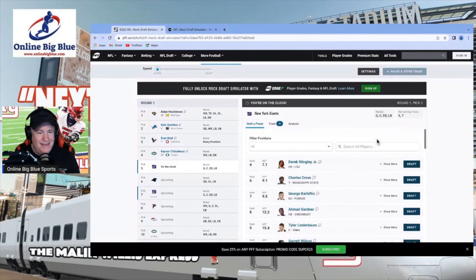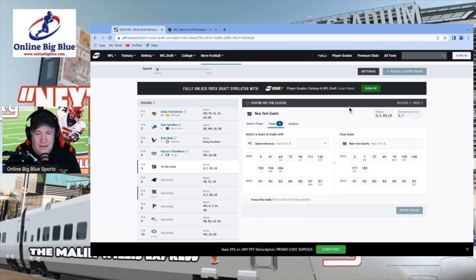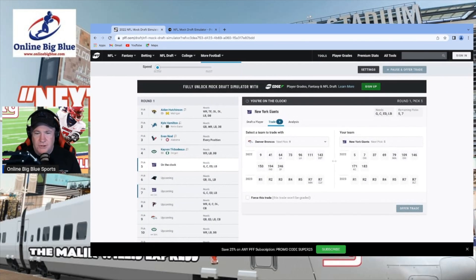Evan Neal going to the Texans — I can see that. Now the Giants are on the clock with the fifth pick and they give you a trade analyst, which is pretty cool. You can select a team to trade with, make an offer, or force a trade — there are nine different trade options. But I don't think the Giants would get this many trade offers in reality.